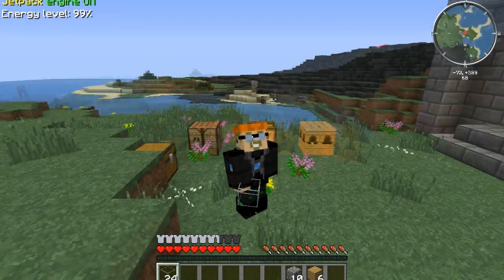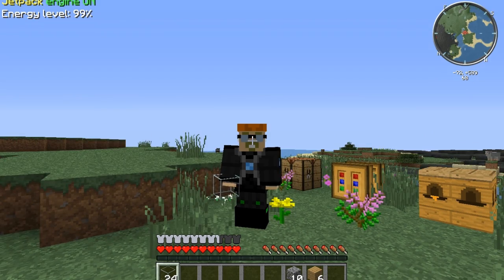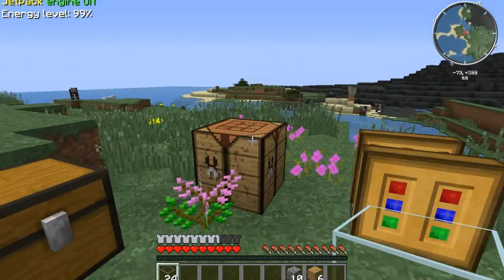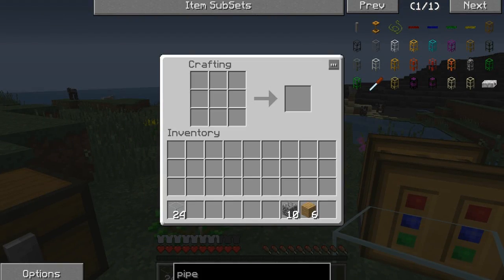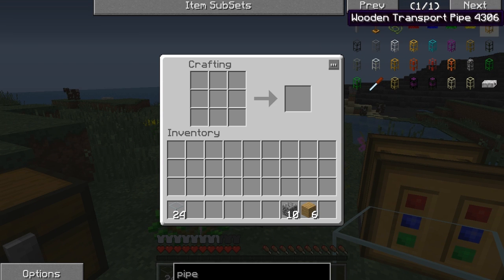Hey everybody! Welcome to the first part of this tutorial: waterproofing pipes. So in order to waterproof pipes, before that we need pipes. There are a couple different kinds of pipes. For this demonstration I'm going to be doing cobblestone transport and wooden transport pipes that I'm going to waterproof.